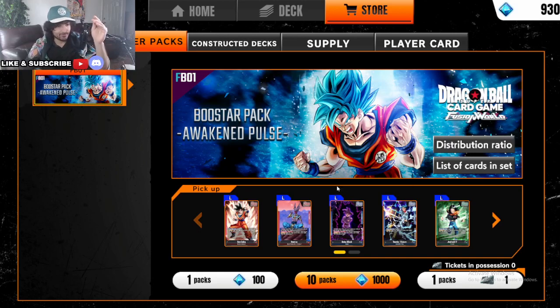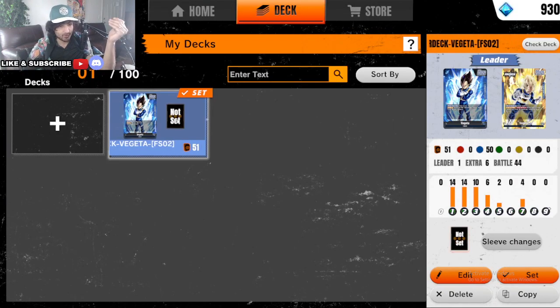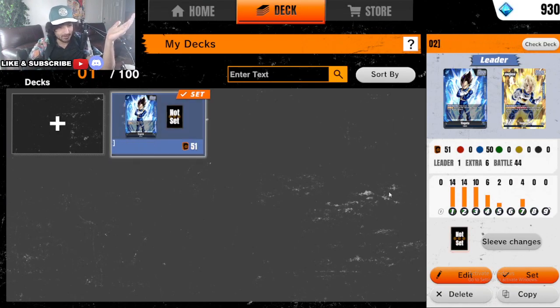All right guys, so we got the game flowing. The game is good. We went ahead and built the Vegeta deck. You can purchase it from the store for 400 coins. The deck is alright.